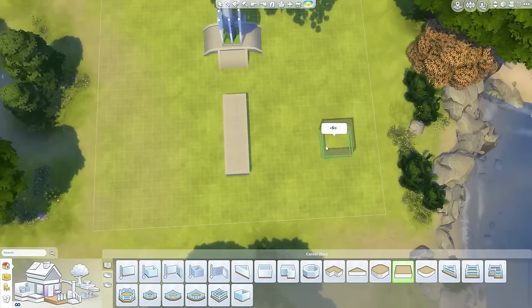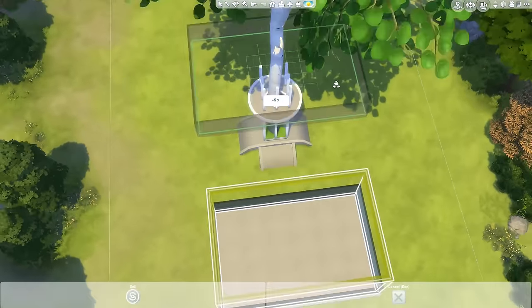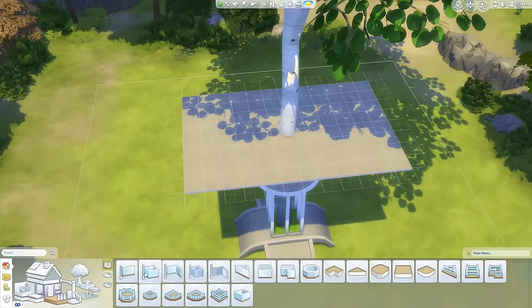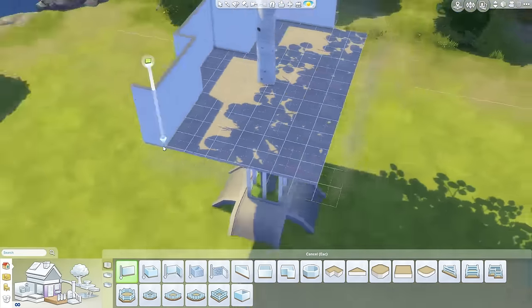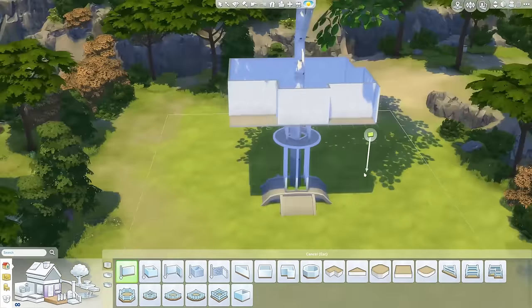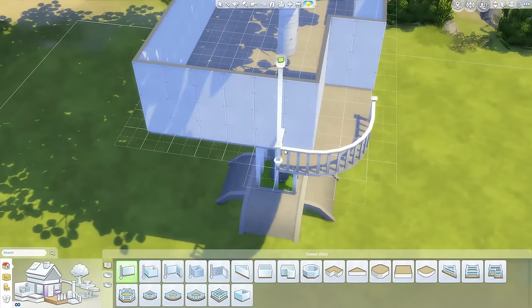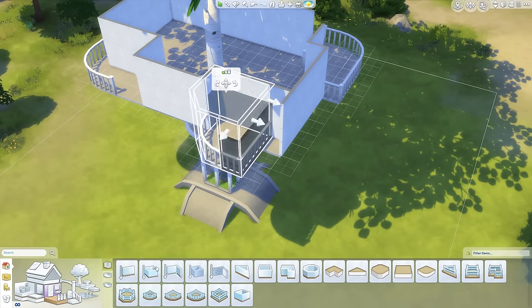One thing that's still kind of upsetting about these treehouses is there are no ladders or spiral stairs. Imagine how good spiral stairs going around the tree would be - when they add those in, oh my god, I'm building another treehouse. What I was doing just there was actually building the house on the ground, getting the rough shape and size, and then I just moved it up to the tree because I figured that would be easier than trying to build it at the top immediately.